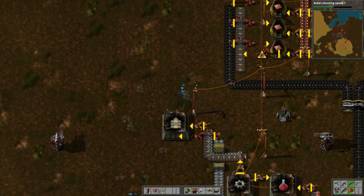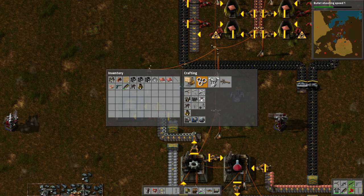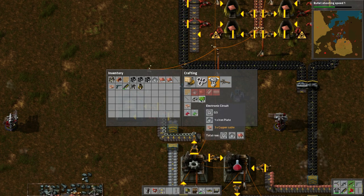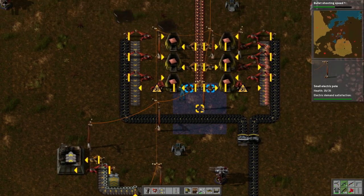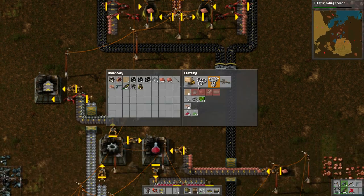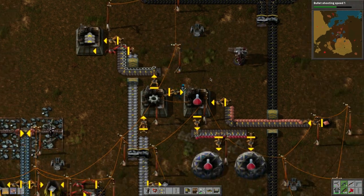These need transport belts and inserters. To make inserters we need electronic circuits. It's going to get messy but whatever — I'm just learning the game. My understanding is you need to build these components to move on and progress. Why is this not powered? I need to add a couple more power poles.